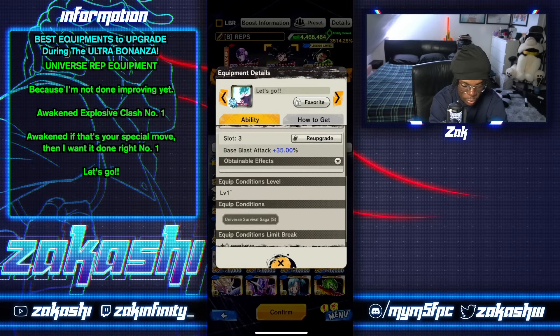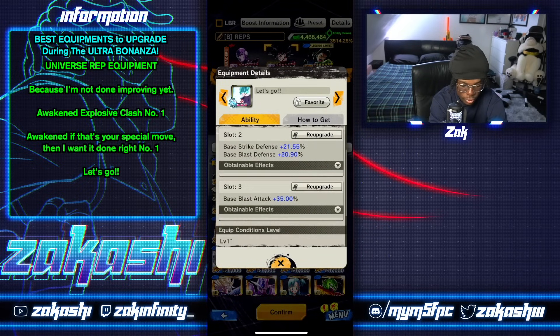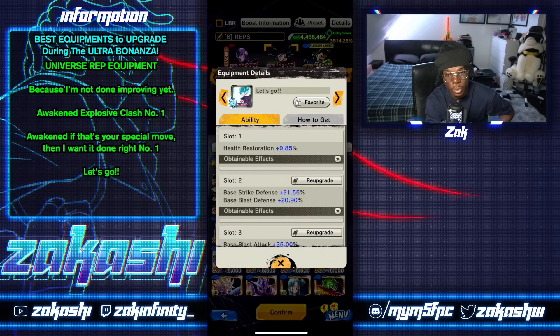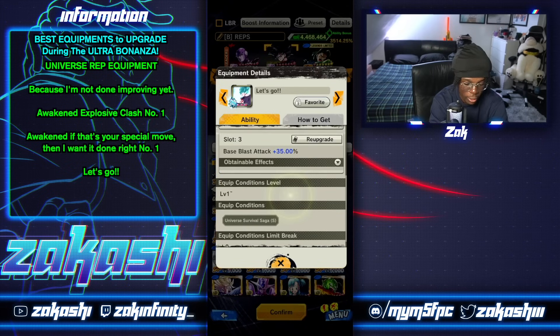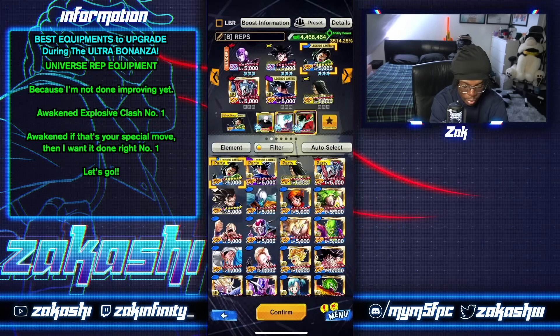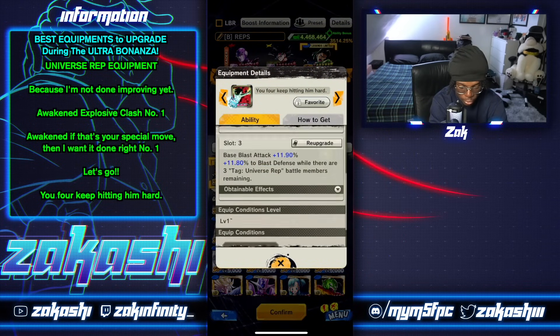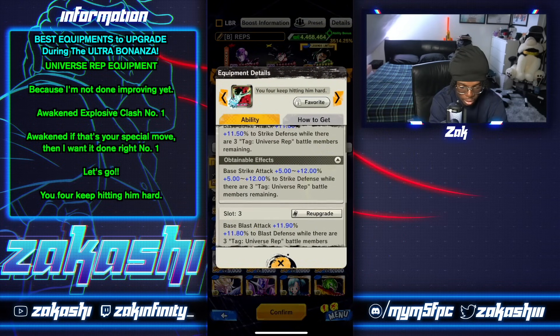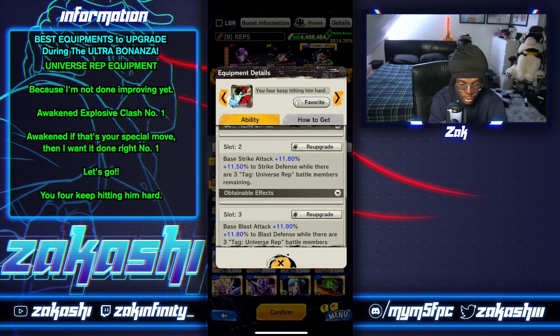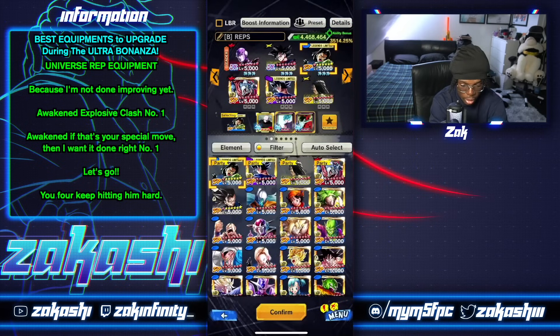There's also this equipment I've been using for UI — the Universe Survival Saga plat — health restoration, strike and blast defense. The health restoration is actually important because when UI gets ultimated, he actually gains back health, which is good. You can get it from the ultimate equipment collection. Going into 17 — if you want defenses, this equipment is super, super good for Universe Rep. You're getting defense on both types if you're running three Universe Rep members, and you're also getting base stats. HP is also super important.